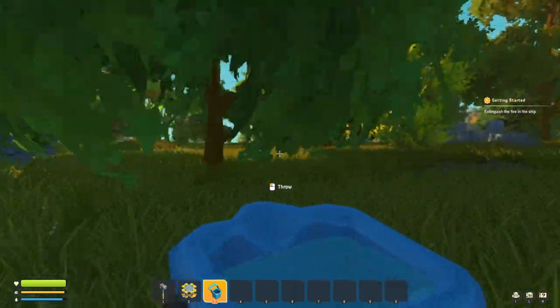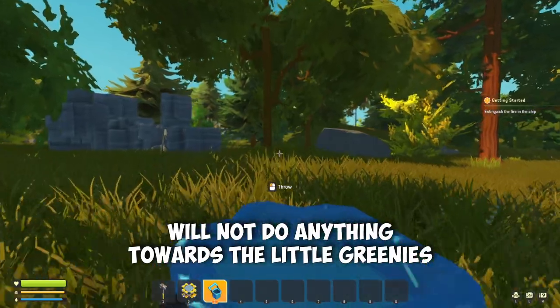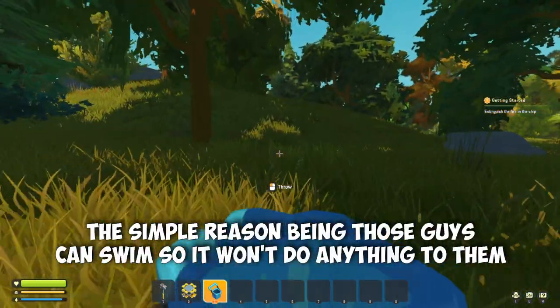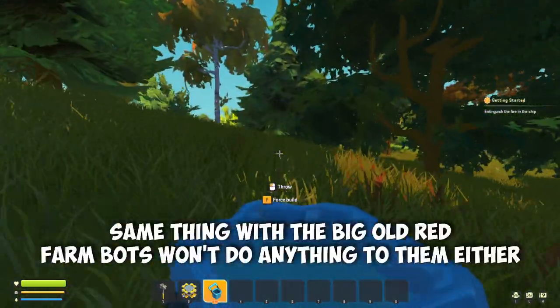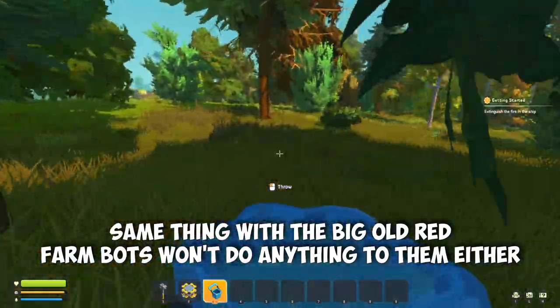Now as for buckets of water and bots — water in general will not do anything to the little greenies. The simple reason being those guys can swim, so it won't do anything to them. Same thing with the big red farm bots — it won't do anything to them either.